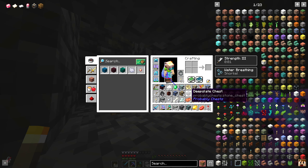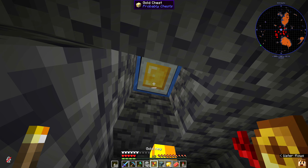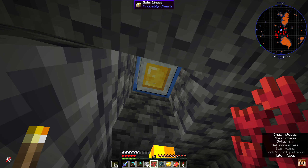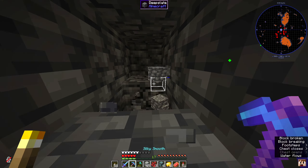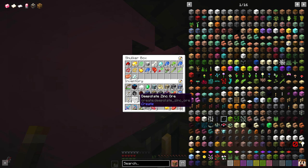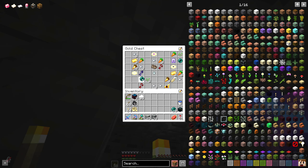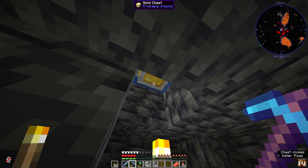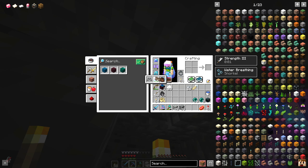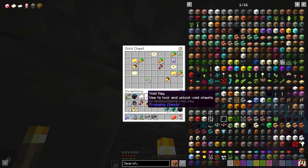There are a bunch of these different chests all over the place - we've got the deep slate and the coral ones. I found a gold key in the deep slate chest, and the key says 'used to lock and unlock gold chests.' Let's see what we got - looks like some pretty good stuff. We got some ender pearls, iron, a name tag, some music discs, and some more items.